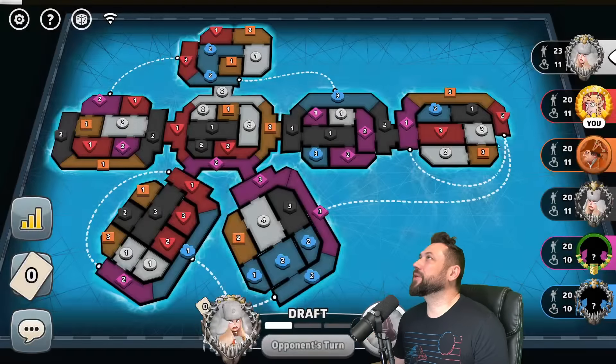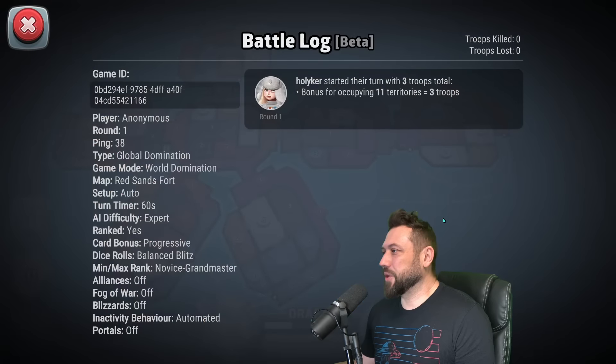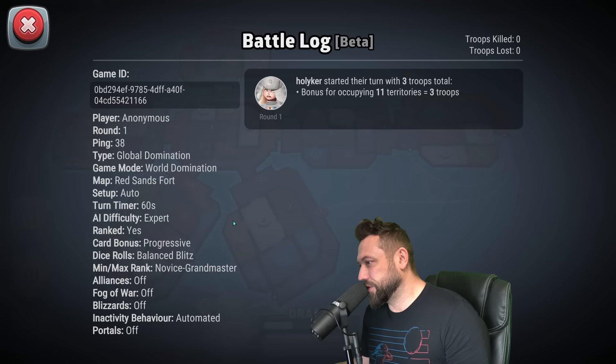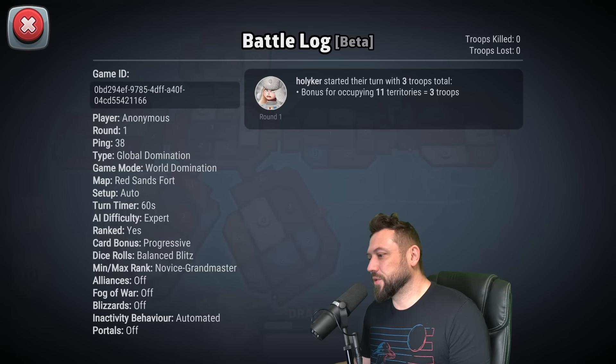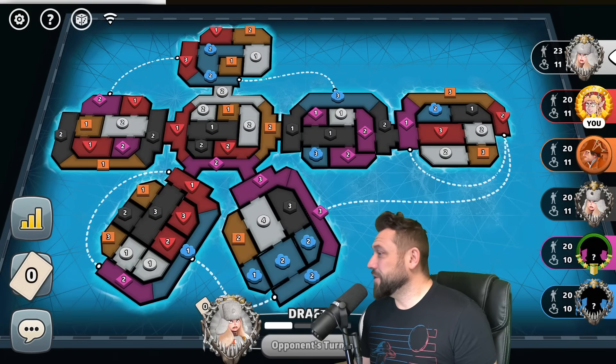We're taking a look at every map in the game one by one, putting them into a tier list for free-for-all progressive world. This is a very special one — this is Red Sands Fort. Let me show you Red Sands. We're doing world domination, auto 60, expert automated bot, don't start with any territories, and nothing fancy — no fog, blitz, portals, or alliances.